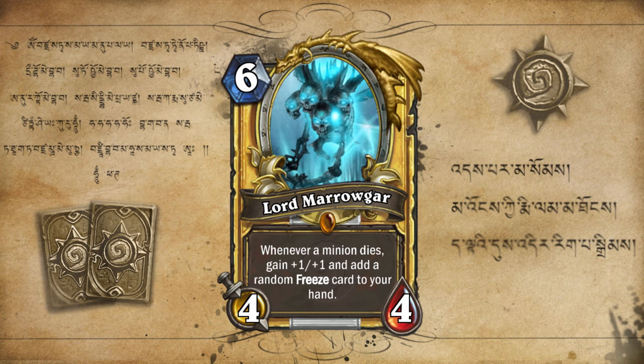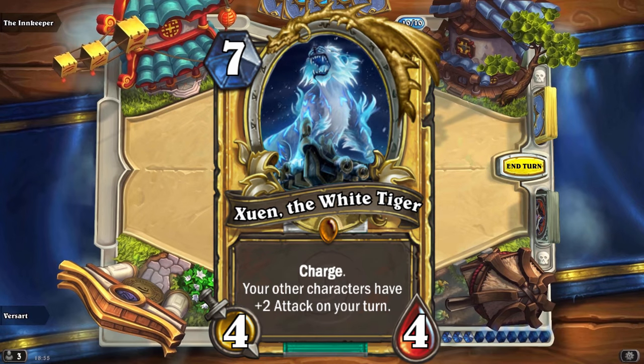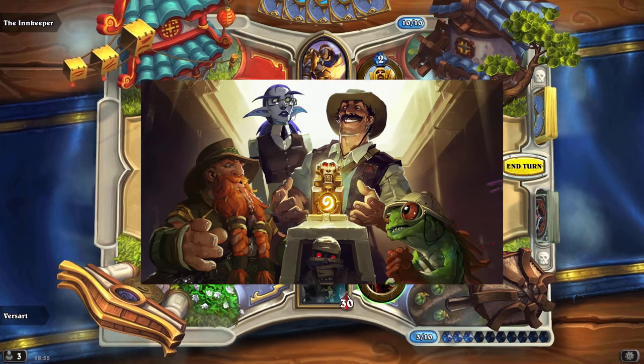Last time we had the first monk legendary, Zun the White Tiger — version 1 won. Which legendary do you want next? Would you like a legendary themed around the new expansion?